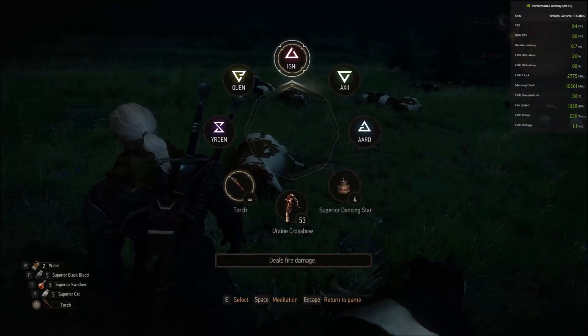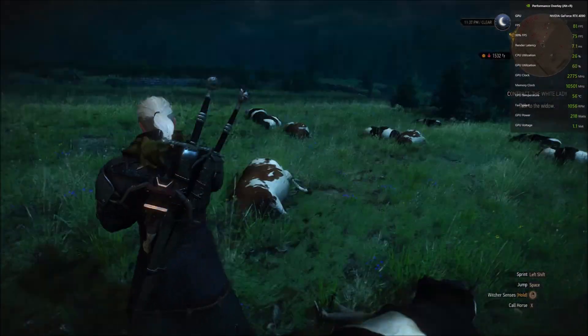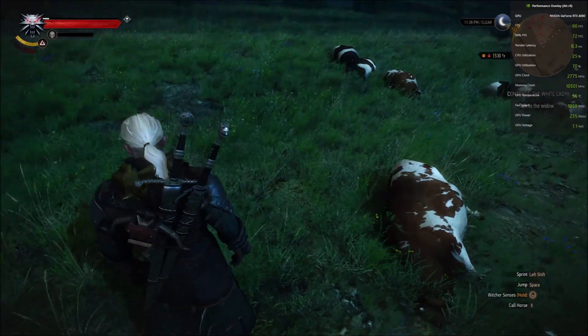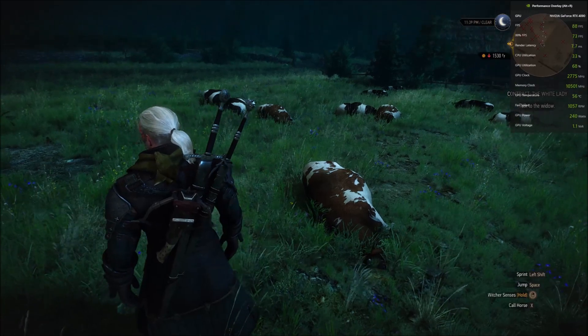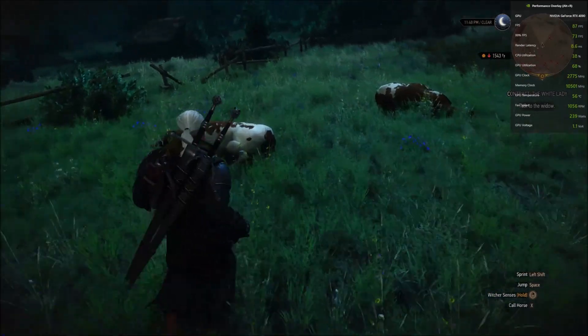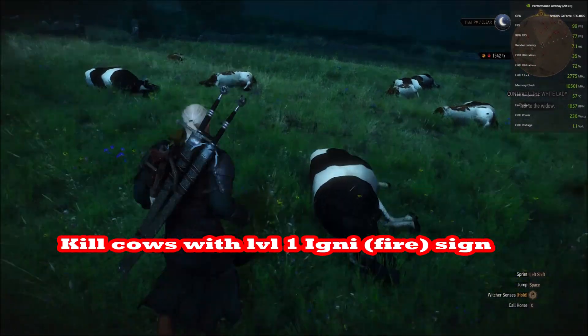Each cow has about a one-in-three to one-in-four chance of dropping hides, and each hide is worth 42 crowns. You can reasonably expect to get 10,000 to 20,000 Novigrad crowns per hour farming these cows, which makes this probably the best money exploit, and it takes no skill.